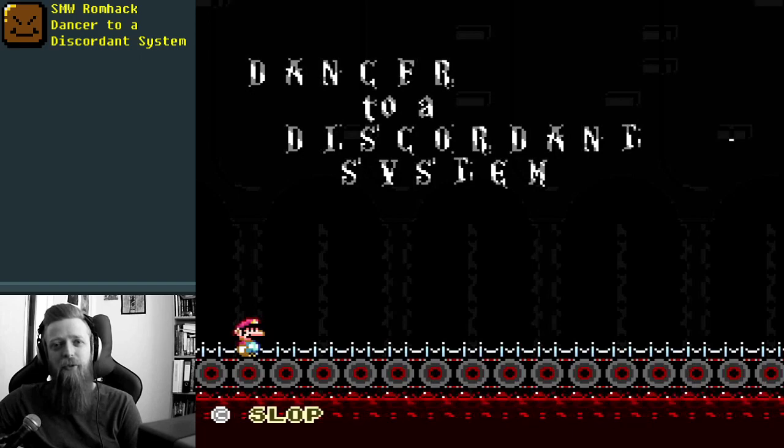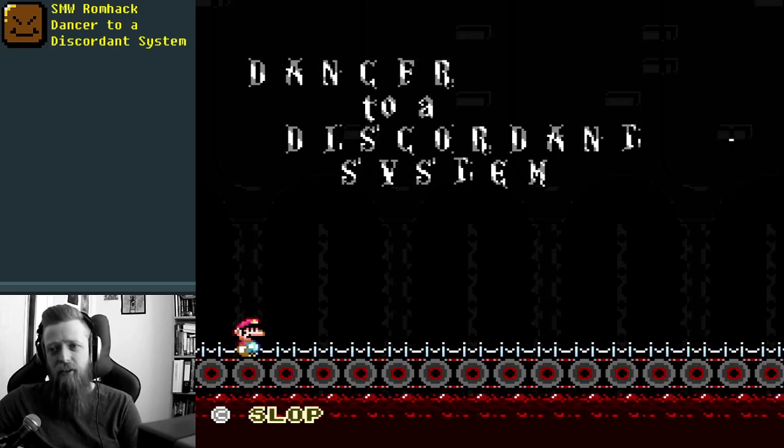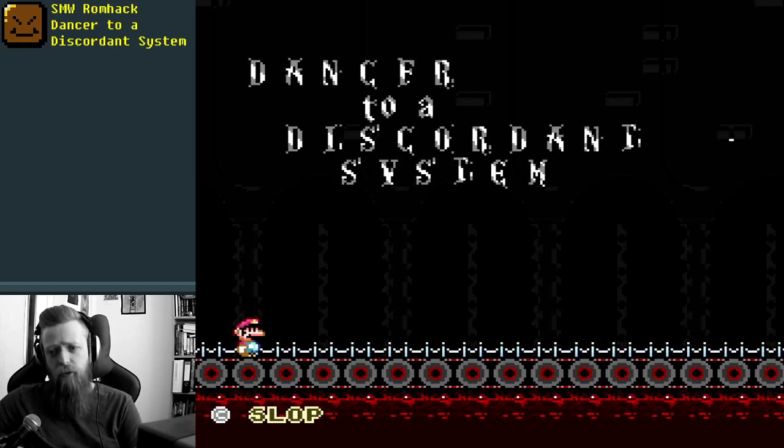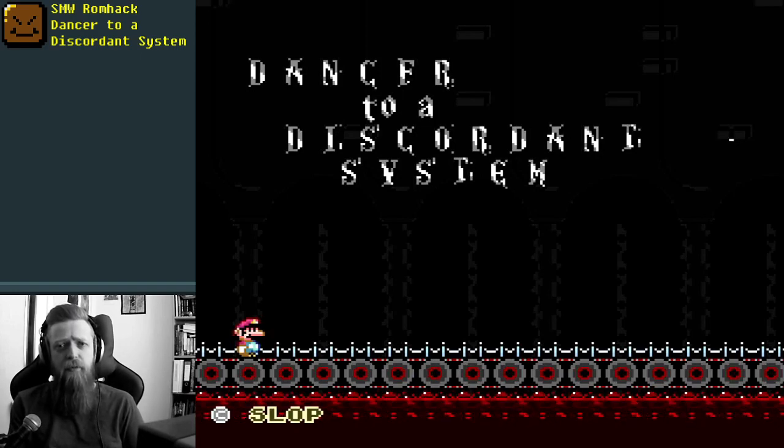He said if it was too easy, maybe check out this one, which is Dancer to a Discordant System. This is by an author called Slopcore, who it looks like that is also their only submission on SMW Central so far. They've been a member for a similar amount of time since April this year. It does say that it is intermediate difficulty. There's 22 exits. No cape - thank you, thank you for the no cape. I think I'll give this one a try, going in completely blind. I don't know anything about this apart from that it was a recommendation.